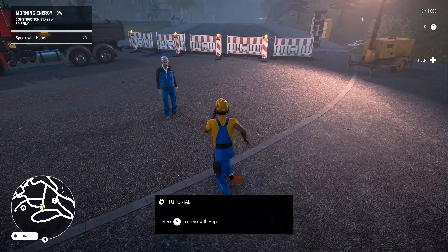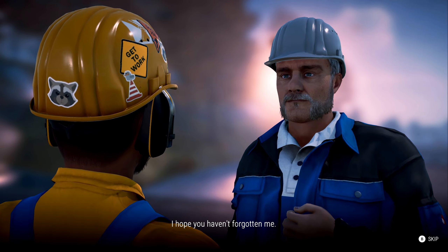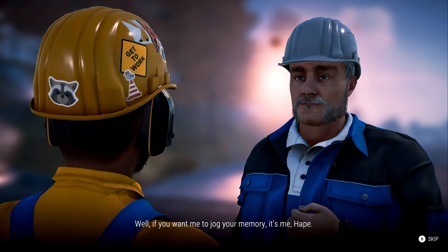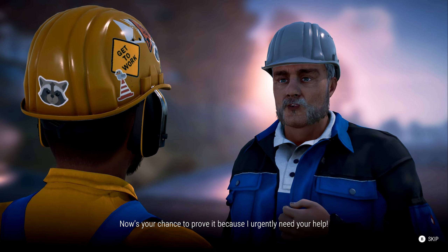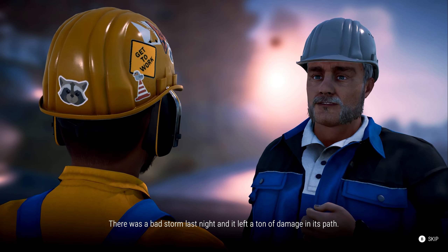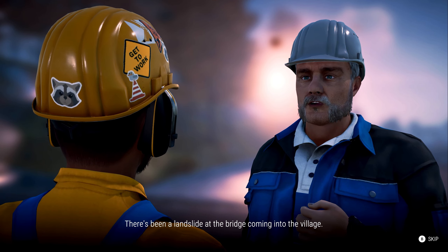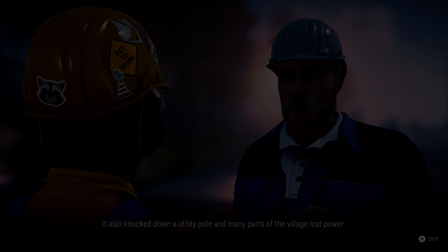The NPC greets us: 'Finally, there you are. I hope you haven't forgotten me. It's me, Hoppin. I always knew you'd become a real construction ace someday. Now is your chance to prove it because I urgently need your help. There was a bad storm last night and it left a ton of damage — there's been a landslide at the bridge coming into the village, it knocked down a utility pole and many parts of the village lost power.'